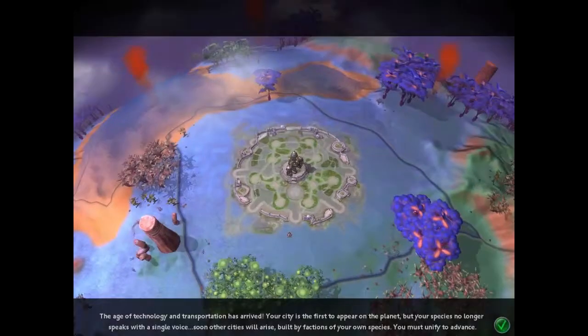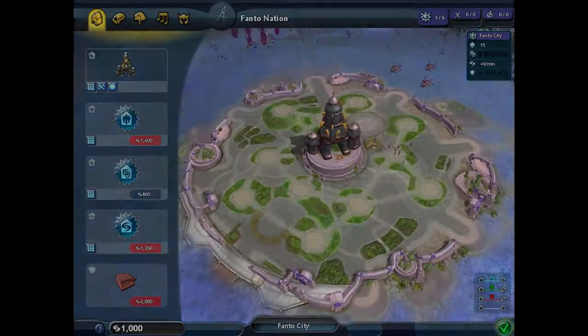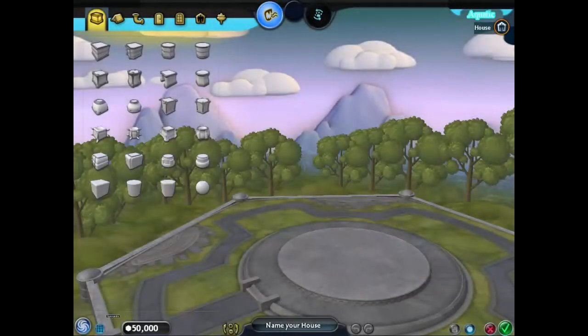Hello, this is the Phantom Safety Pin, and welcome back to Let's Play Spore. We finally proceeded out of tribal stage, and today we're going to design our city. But first that means designing our houses and our buildings.